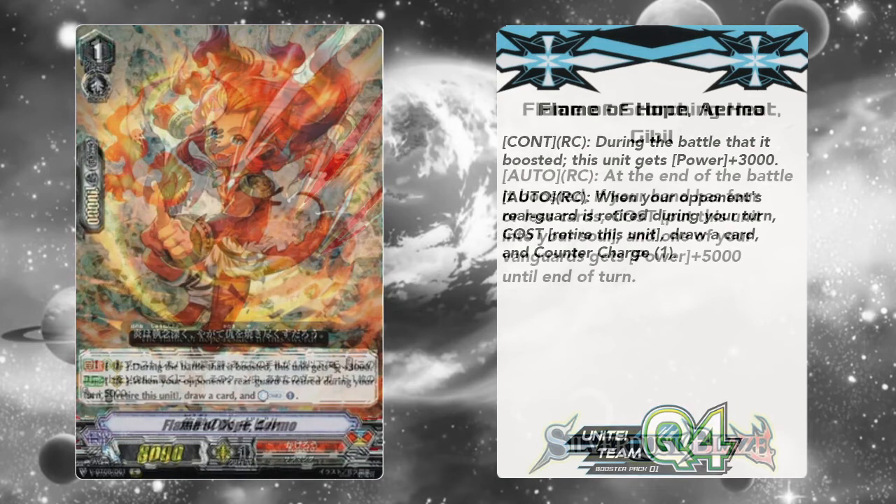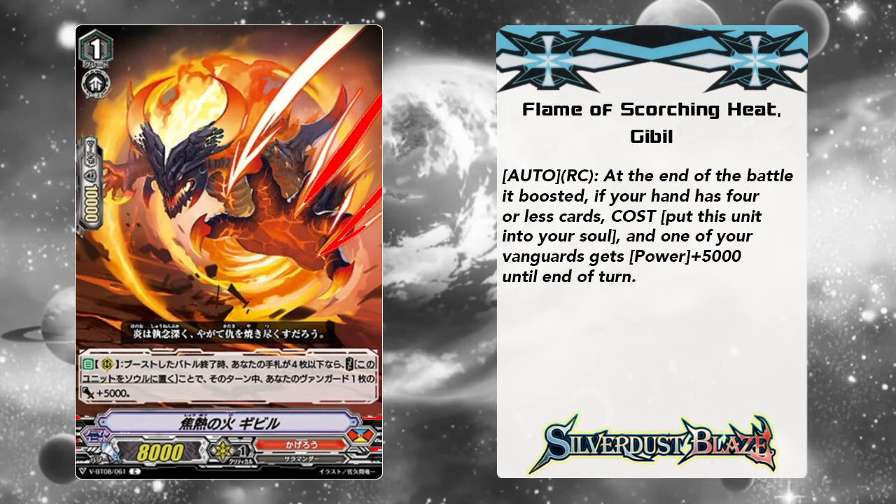Next, we're going to be running four copies of Flame of Scorching Heat Gible — it's our Soul Charger in the deck. That's very important because in order to search out The End, you need Soul. In order to re-stand a second time using The End's second re-stand skill, you need to have an Overlord in Soul. You can't just Soul Blast anything — got to be careful what you Soul Blast. Having The Cross in Soul still counts, but it's better to Soul Blast the Gible instead of Soul Blasting The End. You always want to leave about one End in Soul before you add another one in. Soul Blast The End, add The End back to Soul — a really good combo. Getting that plus five in the middle of battle is very important too. Thanks to The Cross, you always have zero cards in hand, so no matter what you get that free Soul Charge.